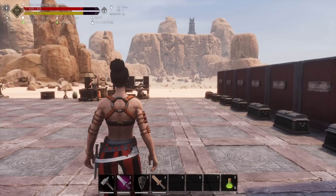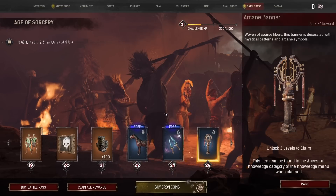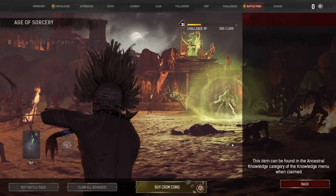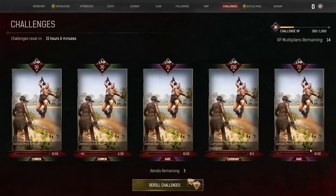Whether you decide to buy the battle pass or not, leveling through it can actually be a good thing because you do get some neat free items. Most of the stuff is fluff, but you get things like the undead horse, some cool armor, a banner, and horse armor. There are free things worth leveling for even if you don't buy the battle pass. If you do buy it, I advise not actually buying it until you've completed it — complete it, then buy it. Everything will be claimable once you've finished and bought it.